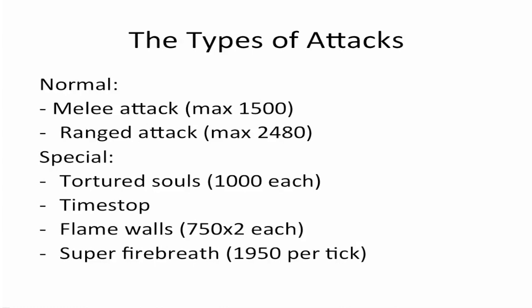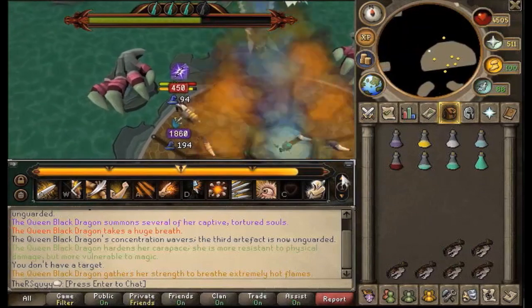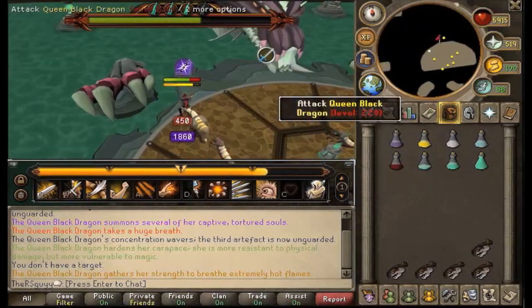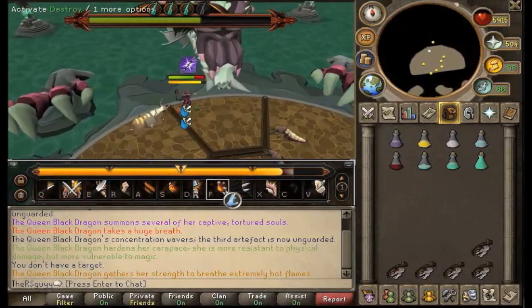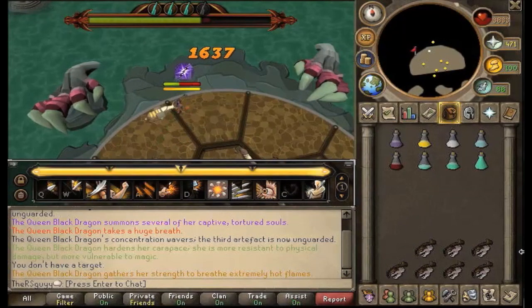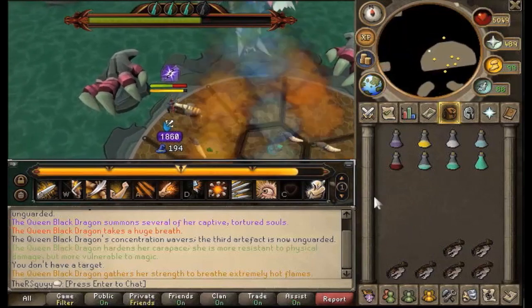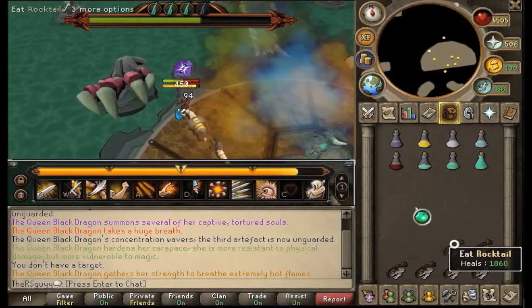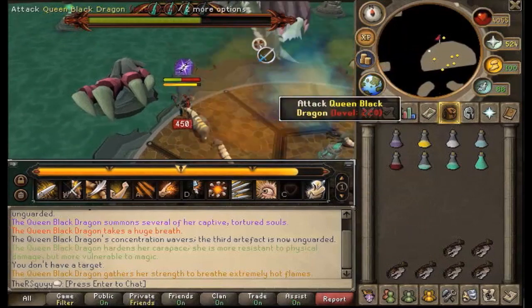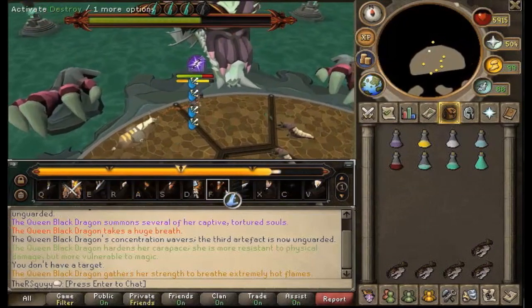And lastly, the Super Fire Breath attack. In the last phase, you'll see a message saying she's about to breathe extremely hot flames. You will be hit by a constant 1,950 damage if you miss it. What you're going to do is see the message, click away, it will breathe, and you'll only be hit for 450 each time. There's no way to avoid these 450s, and then when it stops you can click back and re-attack the Queen Black Dragon.